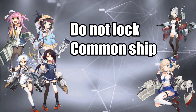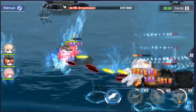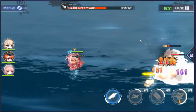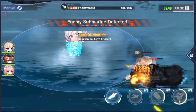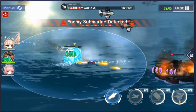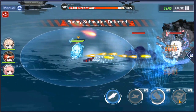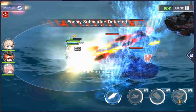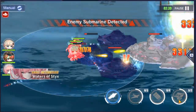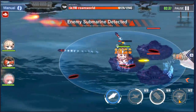Sixth thing I wish I knew is not to lock common ships. These ships are not really great and they consume your dock space. You might say to just spend gems on dock expansion, but I disagree — I would rather spend gems on dorm expansion since it helps more in the long run. 200 dock spaces is enough if you really want to expand, but at first you don't need to collect many ships, just get the important ones.